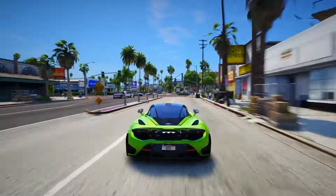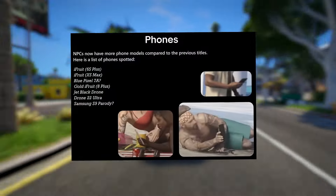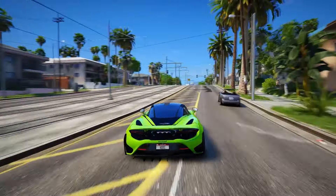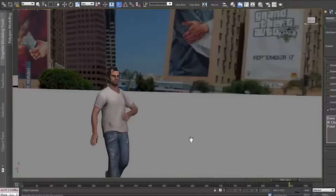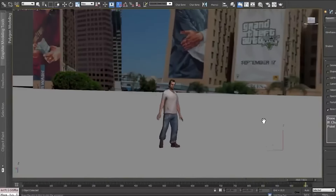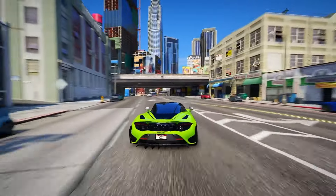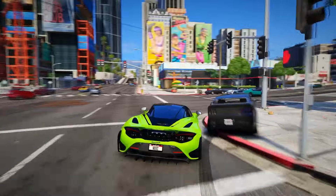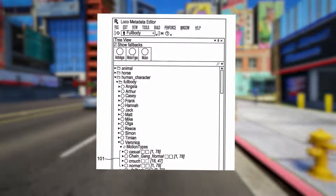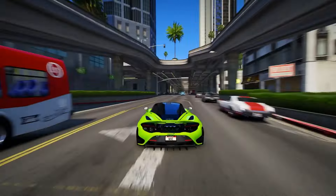With GTA 6, Rockstar introduces an innovative system designed to optimize resources and streamline animation data. This approach allows for more content within the game while offering a broader array of animations. Rather than relying on conventional animation trees, character animations will be predominantly data-driven, adapting dynamically to environmental cues. These animations will be categorized into distinct motion types representing unique character styles, and each character will possess a designated motion type, enhancing the depth and realism of their movement.